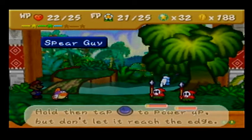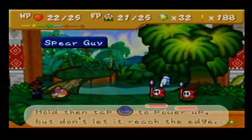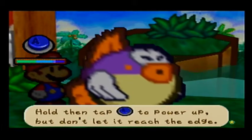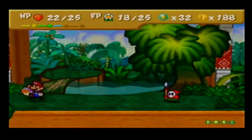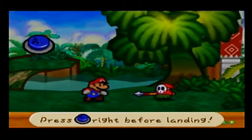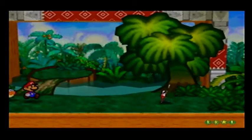Basically you have to hold and then tap A to power up, but you don't wanna actually let it reach the very top, otherwise it'll just go all the way back down to the bottom. Basically whenever you hold the A button, the meter will go up. And then when you release it, it'll go back down. So you can use that to keep the meter at that one sweet spot.